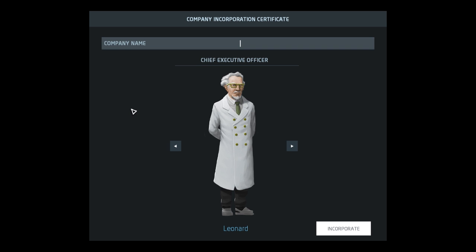Each scenario has a set of objectives. This one is just to make some cash, but we're just here to show what the game is like. First we need to do company certification and name our company. We'll call it the Generic Drug Company - I was going to call it Generic Pharmaceutical Company but I can't spell that, so Generic Drug Company it is.